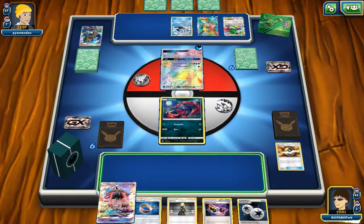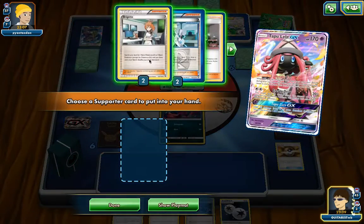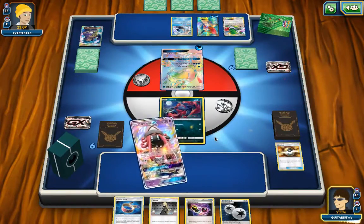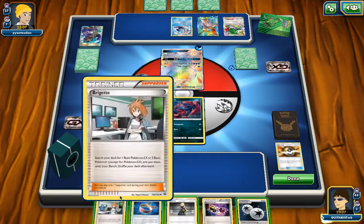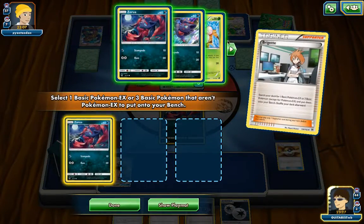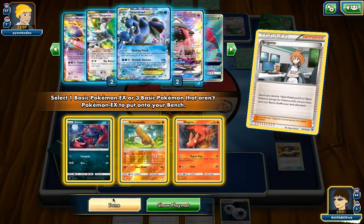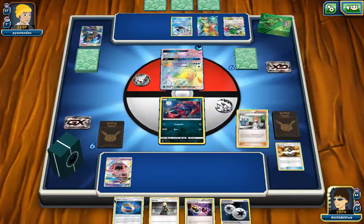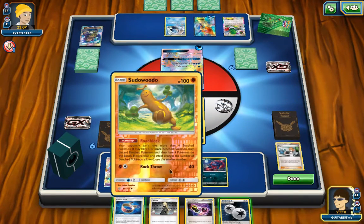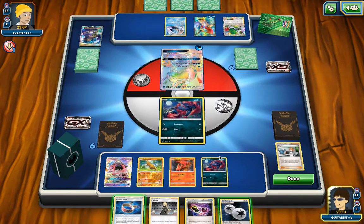We're still going to approach this like normal. I think there's a good chance that Zorua could get knocked out next turn, but this setup I've been really liking. We're going to play Bridget. I'm going to have to top-deck something good next turn — but I got Cynthia, so I can still recycle my hand. I've been loving this combination of putting out Sudowoodo, Slugma, and Zorua. It's been pretty consistent.